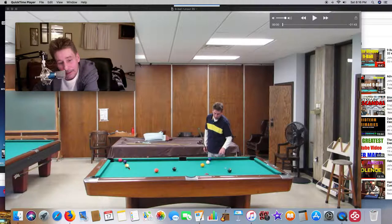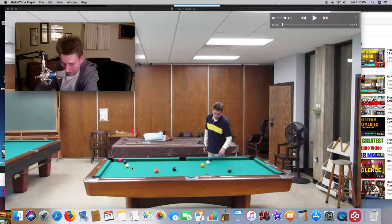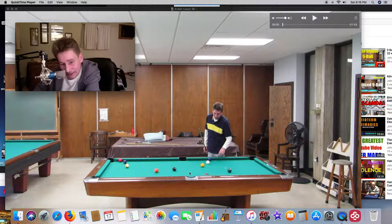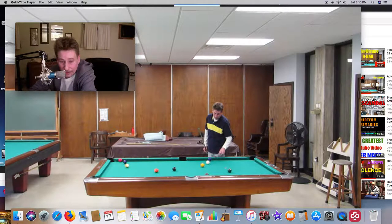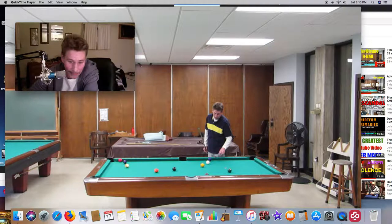The closest pocket to the five ball is actually the side pocket, so I'd like to be right about where this nine is — just shoot the five in the side, kind of roll up and leave the cue ball right about here. Then make the six in the corner, shoot the seven, bounce out, shoot the eight, shoot the nine, and you're done. Any advanced nine-ball player at this point is saying, I won this game, all I have to do is go through the motions. But it turns into a train wreck.